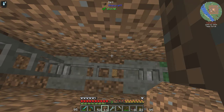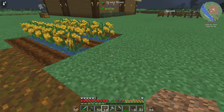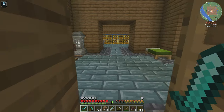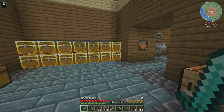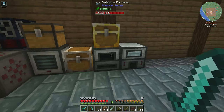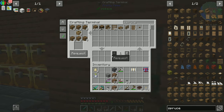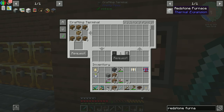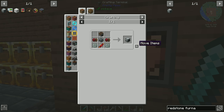Now we are cooking with gas. That's going to get that going in there. It says higher tiers prevent oversending — I don't know how that's necessarily going to work. But what we need to do is get ourselves another redstone furnace made up, which we can do because we have access to Invar now easily.